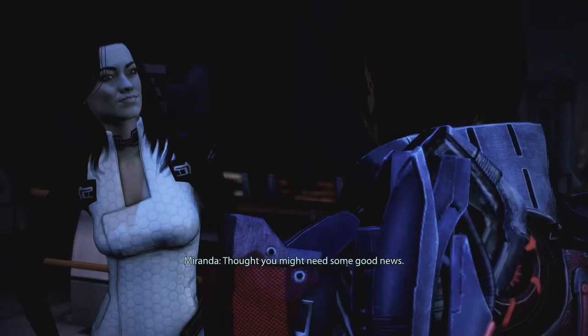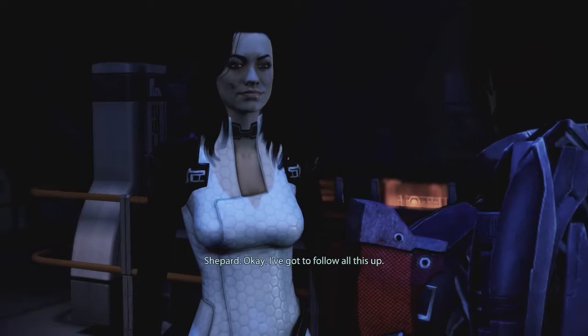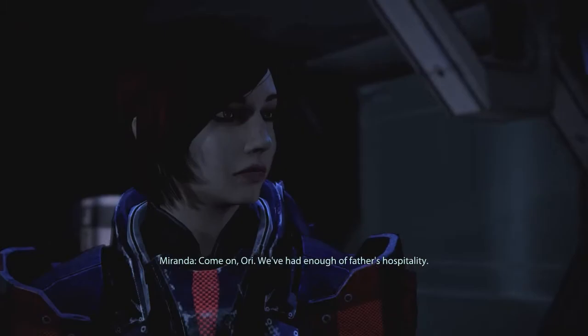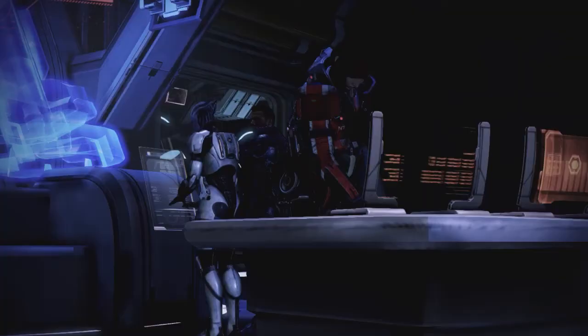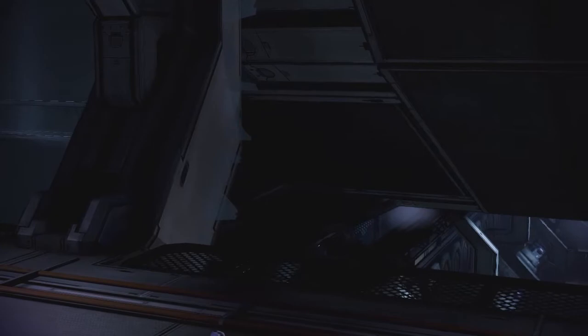Miranda says she thought Shepard might need some good news. Shepard asks what's next for the two of them - Miranda says get Orianna somewhere safe, get the scratch cleaned up. Miranda says she'll be in touch soon. Shepard hopes so. Miranda tells Orianna they've had enough of their father's hospitality. Miranda broadcasts a message over communications: this is not a refugee camp, this is a Cerberus facility run by her father Henry Lawson. Cortez is called to pick up at the tower.